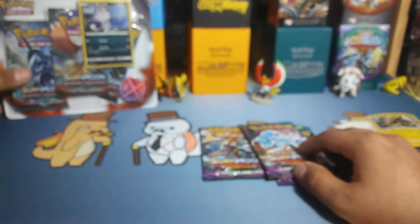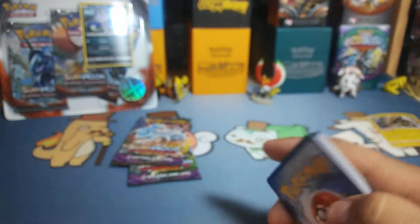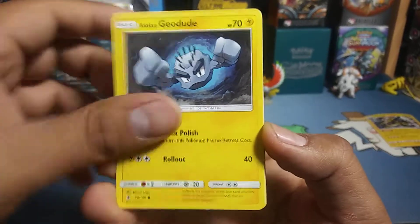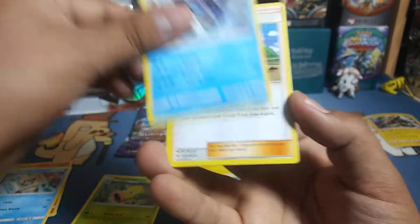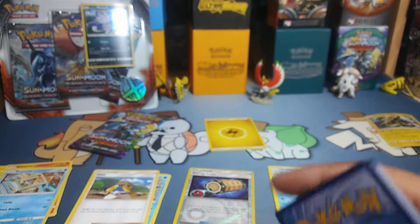Let's see what these packs have. Starting the first pack with a Lightning Energy. Got an Alolan Geodude — a trap. Litwick, Pan Cham, Snow Run, Weepin' Bell, Glalie, Hala, Energy Lotto, and a Vanilluxe. Nothing in the first pack.